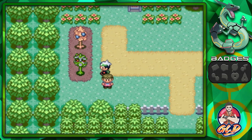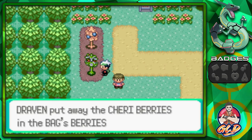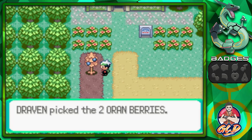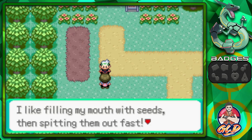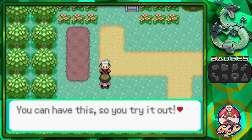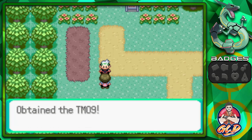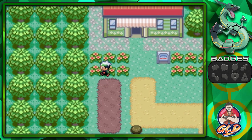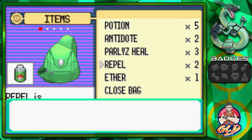Here we are on Route 104 — let's grab these Cheri Berries, they could be useful. We also picked up two Oran Berries. There's a gentleman here who says he likes spitting seeds and offers to teach a move: TM09, Bullet Seed, which fires seeds rapidly. I know exactly which Pokémon I want to give it to. Before heading in, let's use a repel.